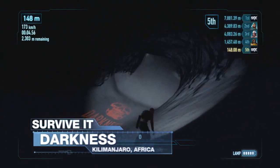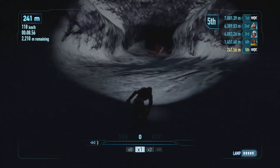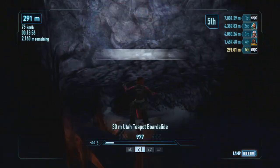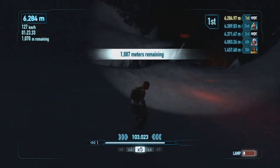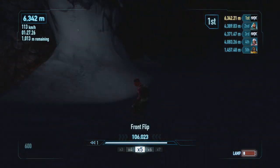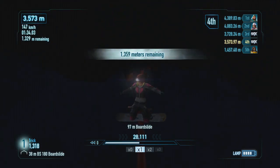Darkness is your enemy in Africa, so a headlamp for this track is a must. Aim your rider and headlamp down the track to give yourself an idea of where you need to go and what dangers lay ahead. Overspinning is going to leave you in the dark, so limit that. You can also use your headlamp and the light coming off the magma to help guide you through the course. Much like New Zealand, taking a safe route is much more important than hitting big tricks.